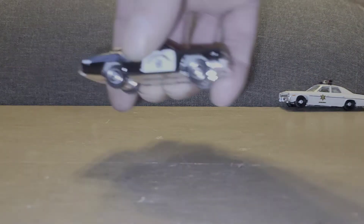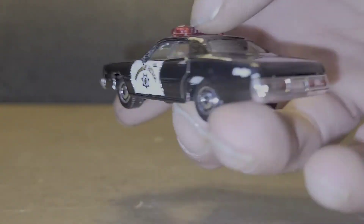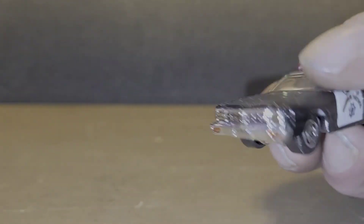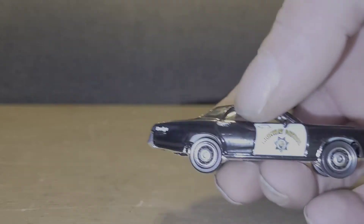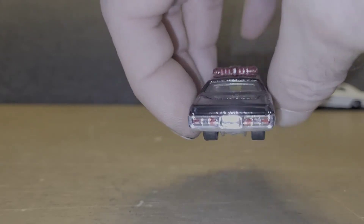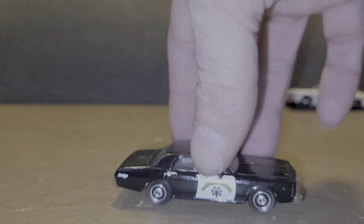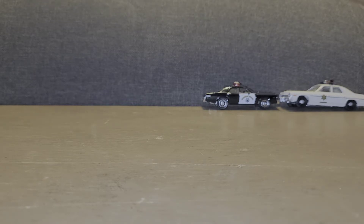And for number two, we'll go with the Matchbox California Highway Patrol Dodge Monaco. It is a really, really sharp looking car. I added details on it because it just looked naked and kind of boring without it, even though it's a super great casting, which I really love. That's, I think, one of my all-time favorite Matchbox castings. The details just make it that much better. One thing I think is a little bit off is the track is just a little bit too narrow. That could be solved, but I do love it like it is. And that's number two.